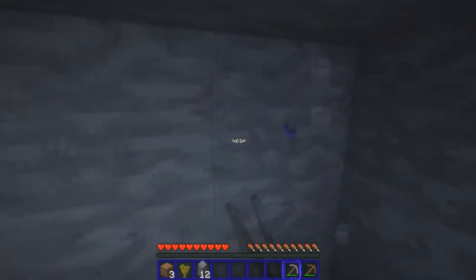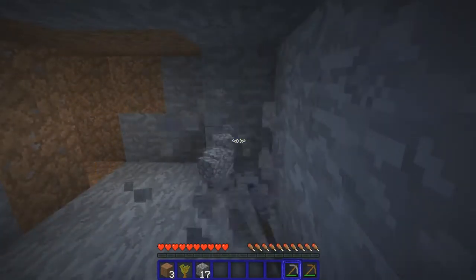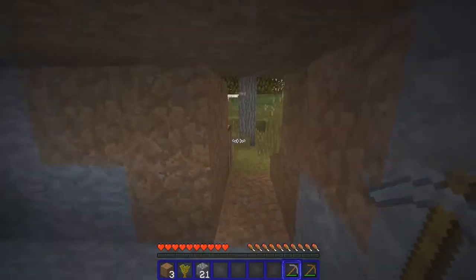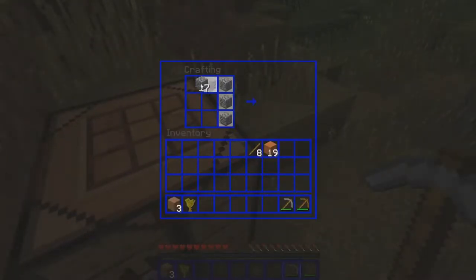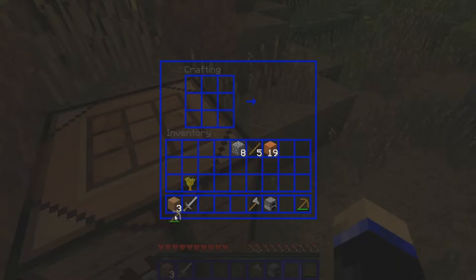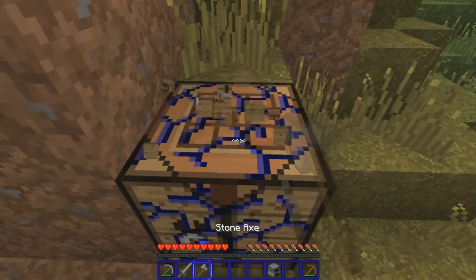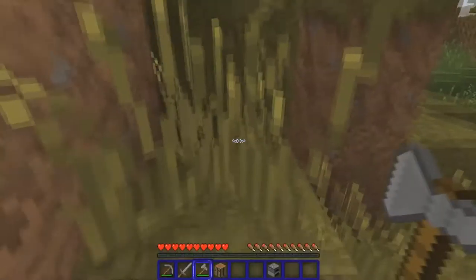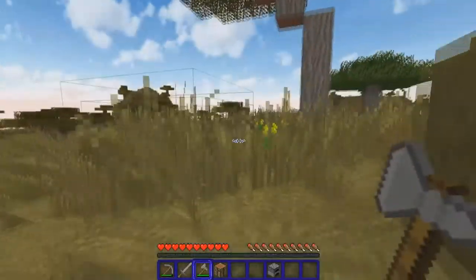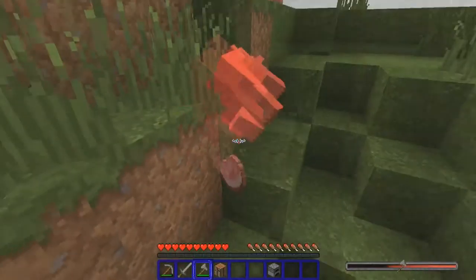Get some tools — we use a better tool to get stuff faster — and then put some more cobble so we can make things like a furnace, because we need to smelt one piece of iron and one piece of gold to make the ring. Let's make an axe, just because I really hate trees, and I'm gonna make a sword because I don't really need anything else right now. Fix this so we can get the stuff in the right areas.